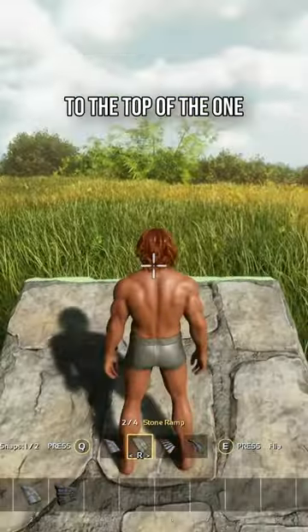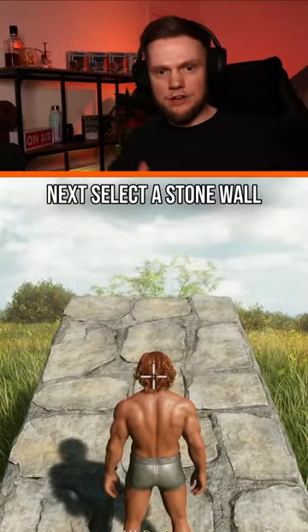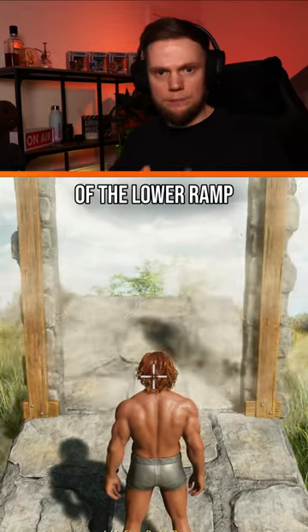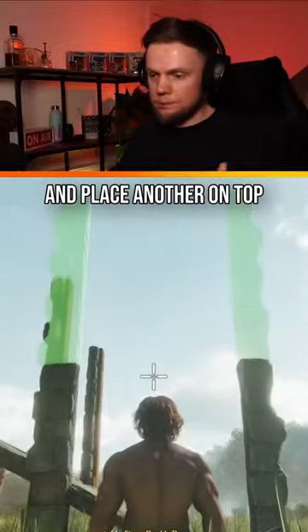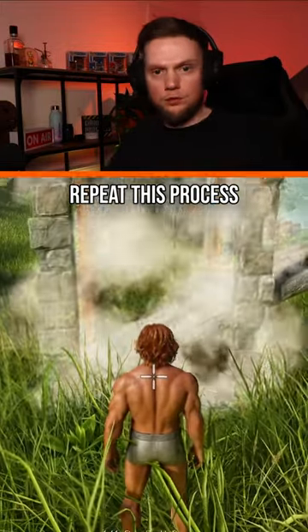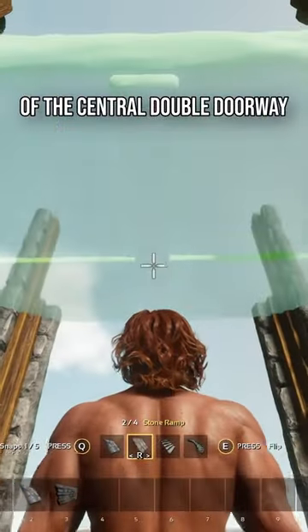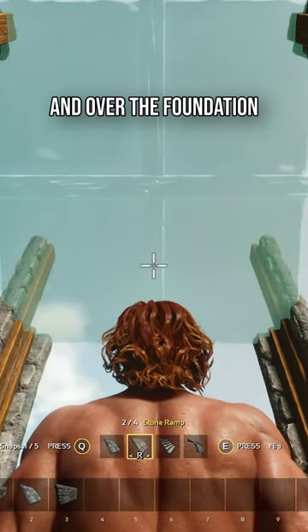Snap another stone ramp to the top of the one that you just placed. Next, select a stone wall, change it into a double doorway, and snap it to the top of the lower ramp. Snap a stone double doorway to one side of the foundation and place another on top. Repeat this process on the opposite side. Snap a stone ramp to the top of the central double doorway, making sure it slopes up and over the foundation.